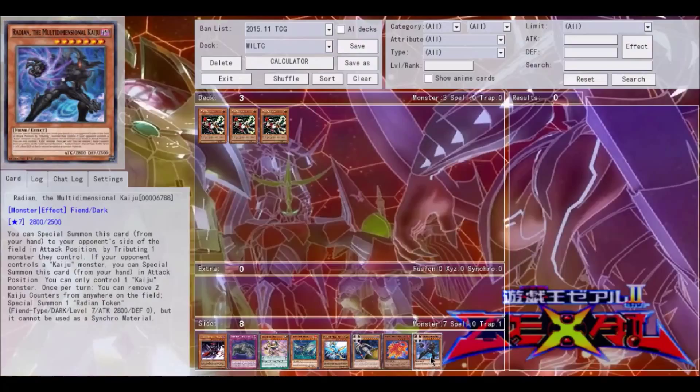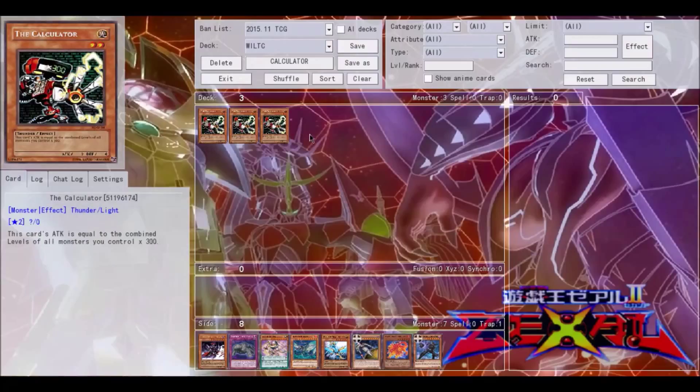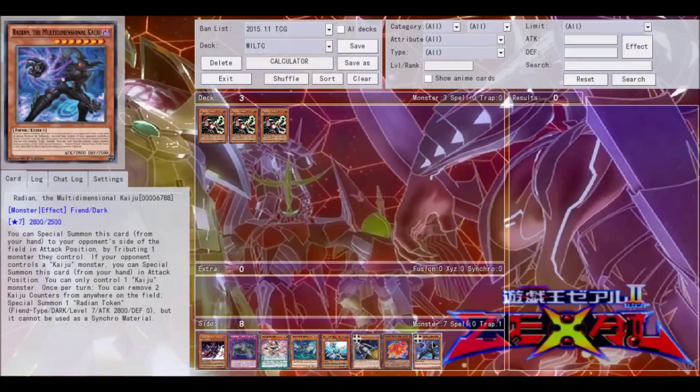The most applicable use for The Calculator has to be with Kaijus. They just got a bunch of support recently. They are all at least level seven or eight, and they all special summon, so you don't waste your normal summon at all. It becomes a very OTK-oriented deck, especially with Radian, who was just released. You can special summon him by tributing to your opponent's side of the field in attack position — the normal Kaiju thing.